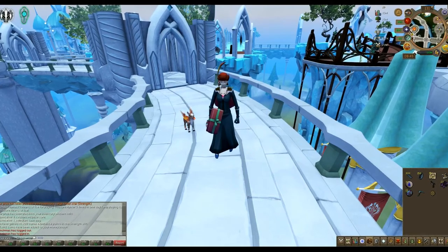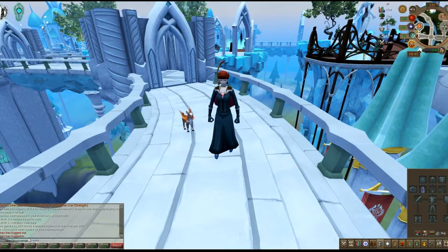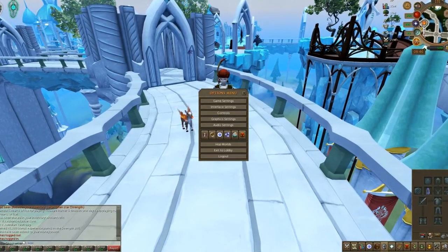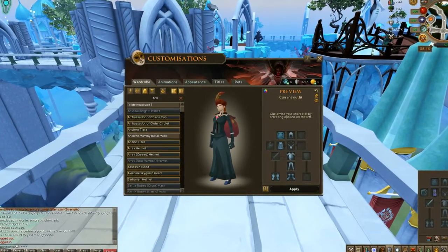I wanted to get to a place that was a little bit easier to see. So when I went to get the terror bird, I found that there were a couple of outfits that are free right now that are normally rune coins.